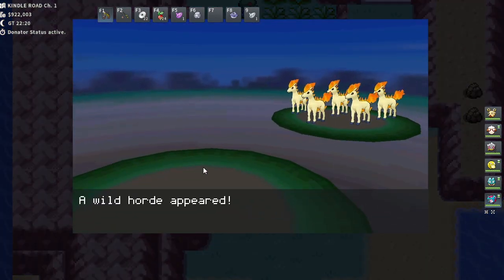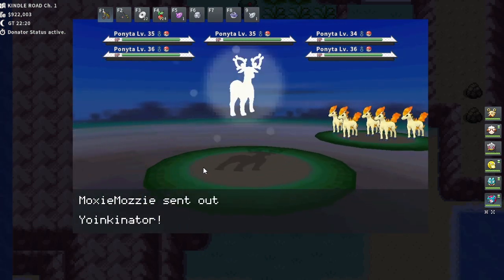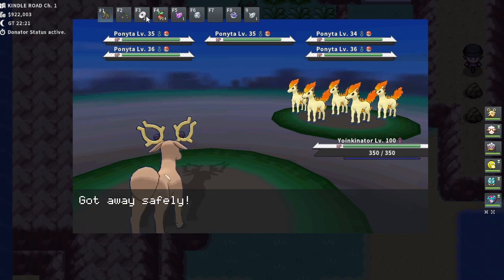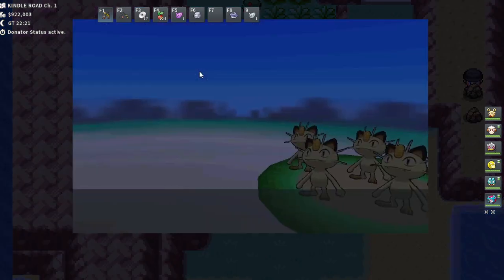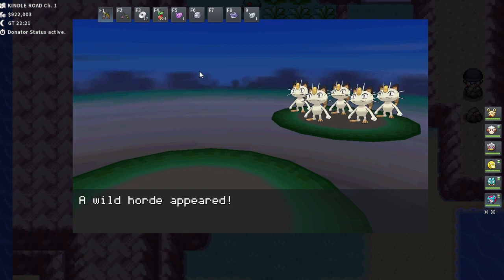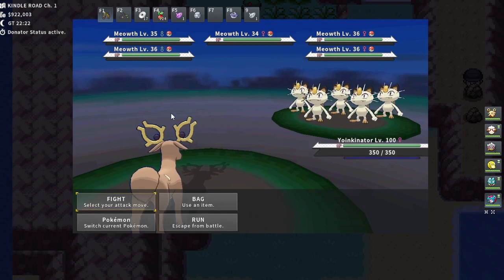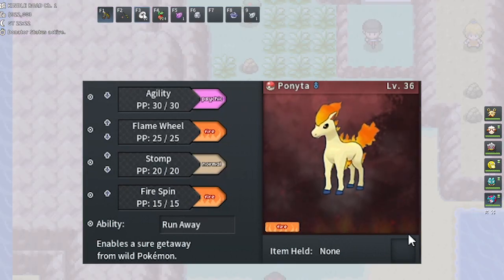It doesn't completely negate encounters — you will run into them, but way less often, and you'll spend less time running away. Some Tentacruel do carry Poison Barb, which you could steal if your first Pokémon has Frisk — just a side note. You also need a Pokémon with Teleport, an Ocarina, and a Pokémon with PP-maxed Sweet Scent. Those are fairly straightforward. We're doing this on Island One in Kanto — you'll be surfing and going north up into the grass.